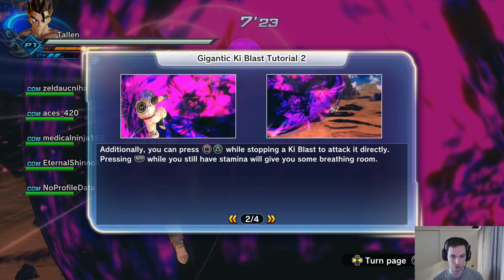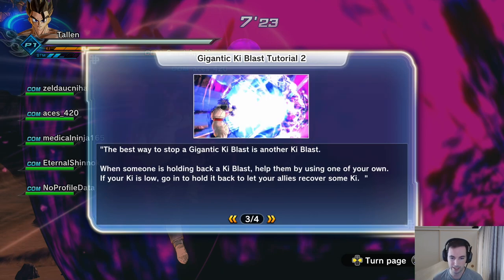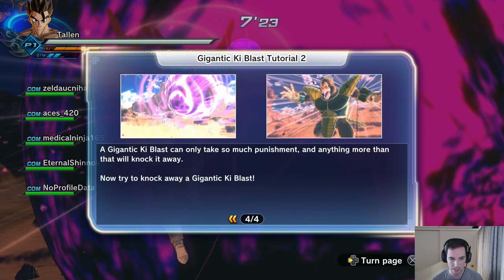You can press X or Triangle and Square while stopping the ki blast to attack it directly. Pressing L1 while you have stamina will give you some breathing room. The best way to stop a gigantic ki blast is with another ki blast — when someone is holding the ki blast, help them by using one of your own. If your ki is low, go in to hold it back to let your allies recover some ki. A gigantic ki blast can only take so much punishment and anything more will knock it away.